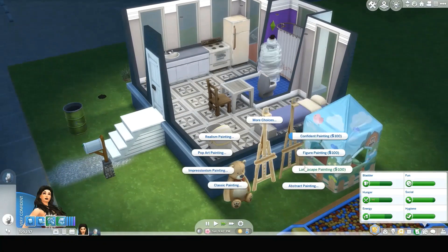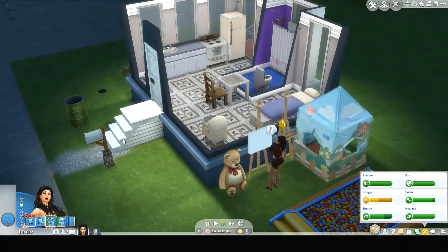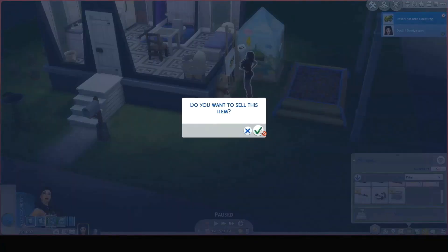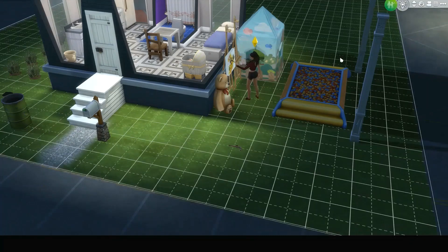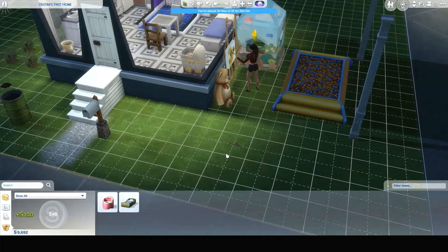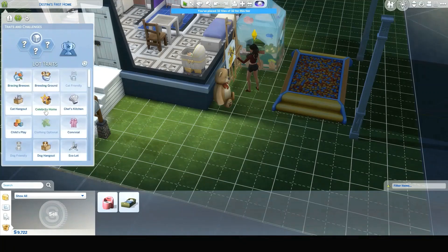We can probably do one more painting so let's start a confident painting. I don't know if I set up the house traits. While she's painting, let's see what we have in here — we can probably breed another frog. We got a frog and a pipe we can sell. I'll go into build buy — another coffee pot is $365. Ten dollars for a chair, a hundred for another chair — keep those, don't sell stuff we actually need.